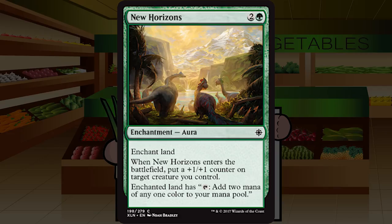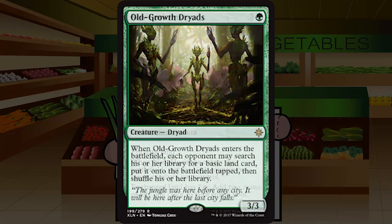New Horizons is up next — two and a green for an enchantment aura at common. Enchant land; when it enters the battlefield, put a plus one plus one counter on target creature you control; enchanted land taps for two mana of any color. Green likes ramp and big creatures — why not both? Three mana to get a counter on a creature and ramp for later turns is solid. It's an absolute must if you're splashing and very solid on the ramp plan. A solid C that goes up in value if you're splashing or ramping.